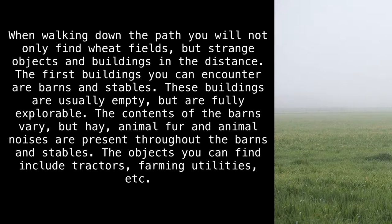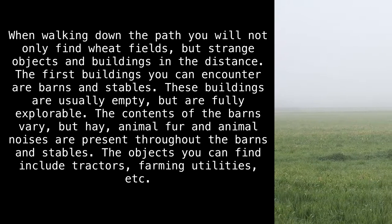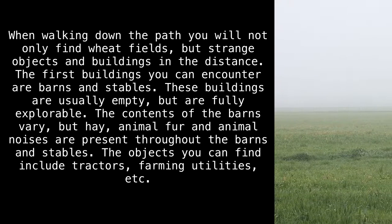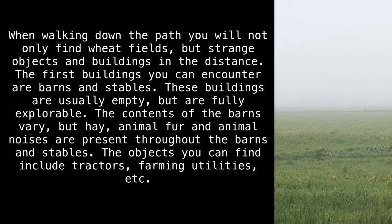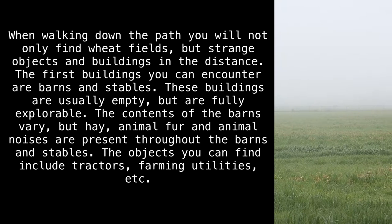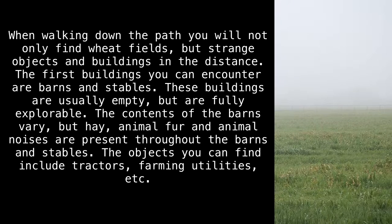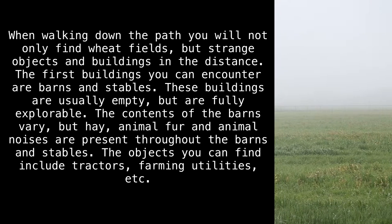When walking down the path, you will not only find wheat fields, but strange objects and buildings in the distance. The first buildings you can encounter are barns and stables. These buildings are usually empty, but fully explorable. The contents of the barns vary, but hay, animal fur, and animal noises are present throughout the barns and stables.